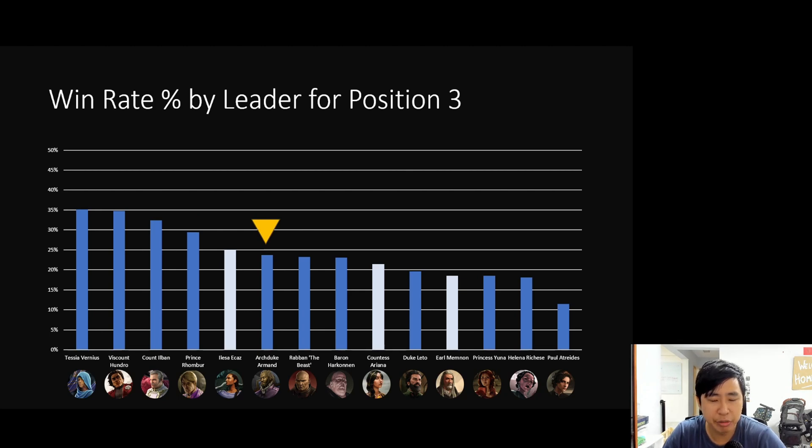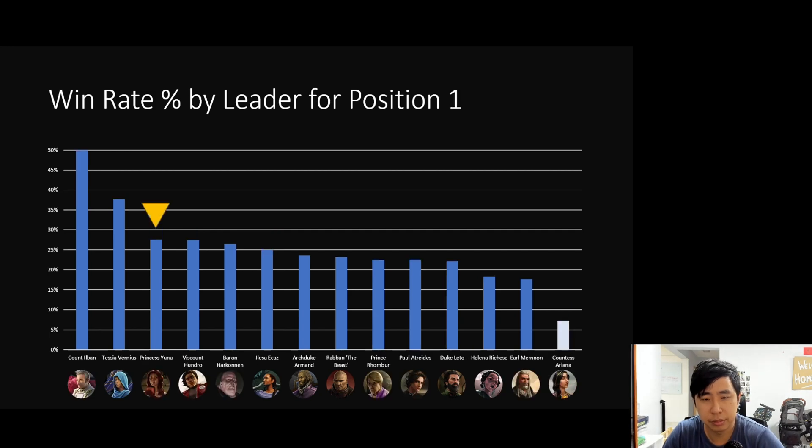Amani Cares is also doing relatively well in third position — better than Beast and Baron. He's a leader you want to pick when you can see that leaders who want to go wealth and tech are not in front of you. If you see a good Imperium bro with something to grab with your Signet Ring, position three is the best spot for him. Position three is generally where I want to pick Amani Cares, so his stats here make sense.